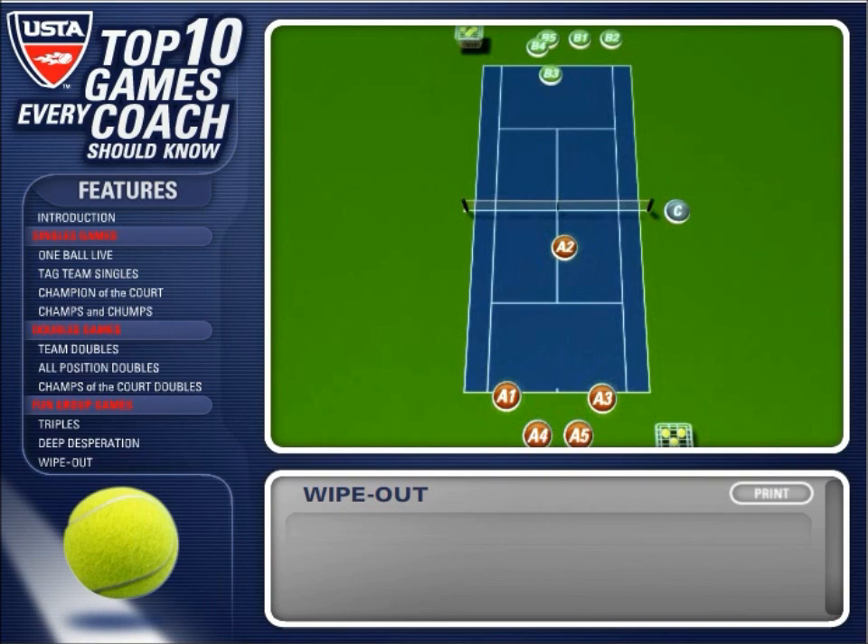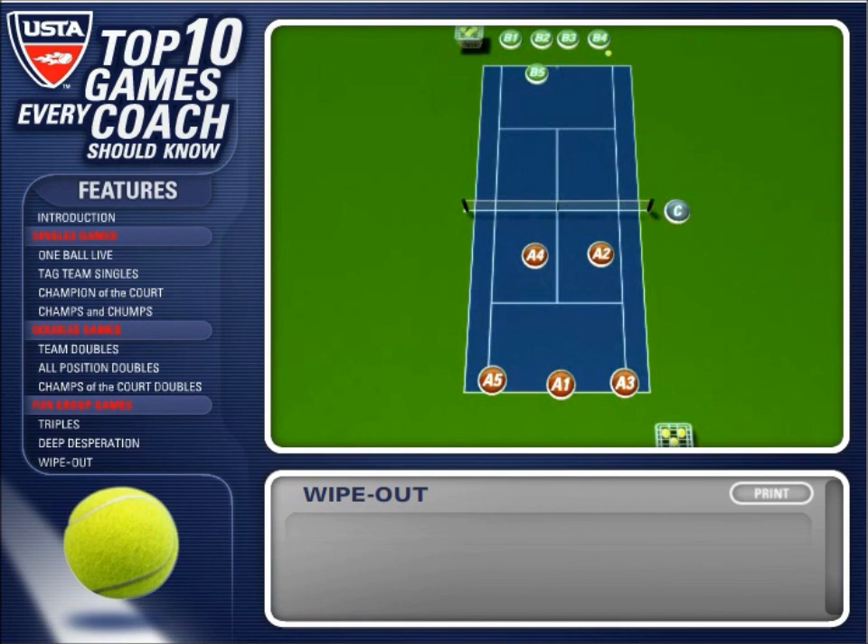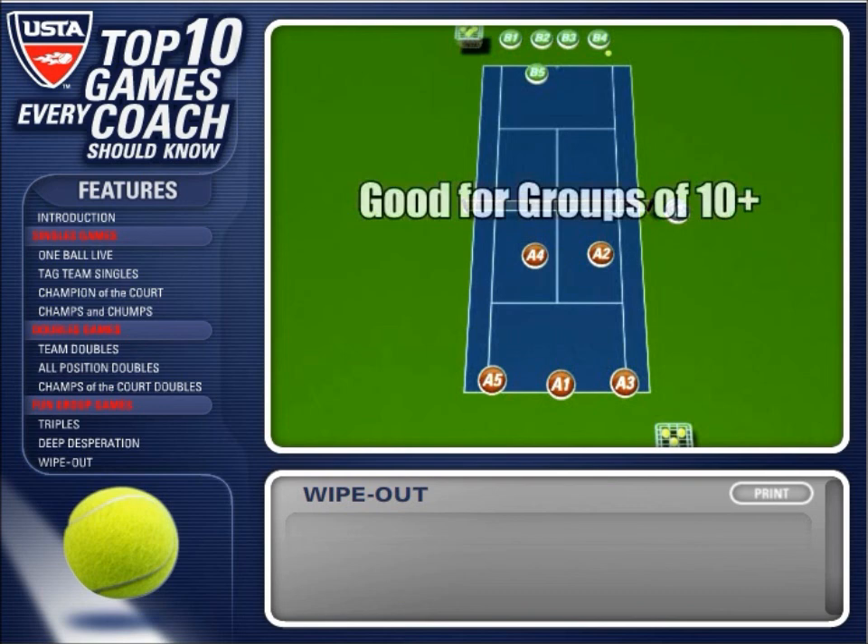In this case, players A1 through A3 are wiped out and returned to the end of the line. Play continues until one entire team is on the court and wins the next point. This game usually seesaws back and forth with teams adding players and then getting wiped out. It is effective for extra large groups of 10 or more people. Always start the ball from the side with one player and be certain that players maintain their order.